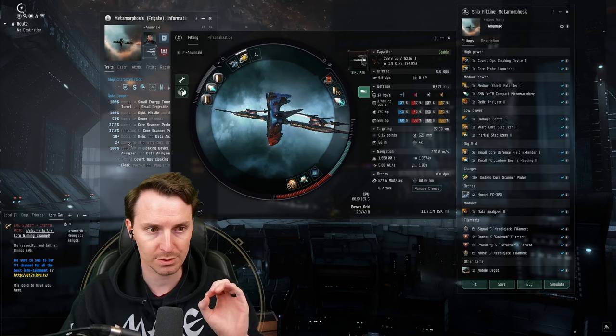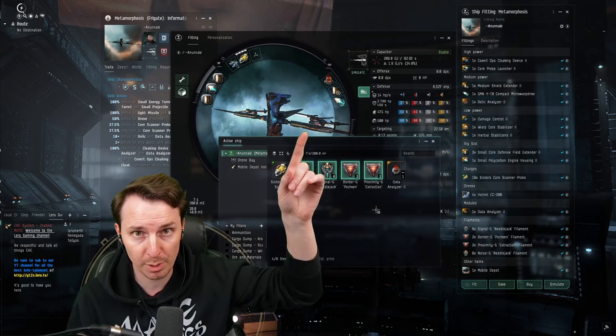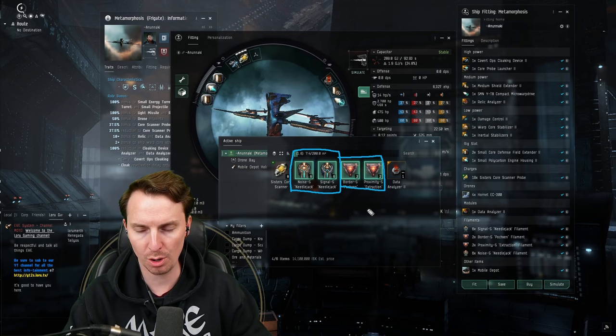How are you going to get into nullsec? Enter the Pochven Express — that's these items here. This does need an entire video dedicated to it, so if you haven't seen our Pochven Express guide, check the top right corner; we'll also link it in the pinned comment. In layman's terms, you're going to bring these modules to get into nullsec and these modules to get out of nullsec. It's pretty safe, all things considered. As far as how to fly this, as well as that Astero fit, we've got that coming up in just a moment.